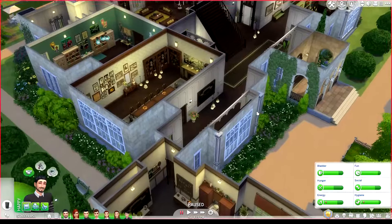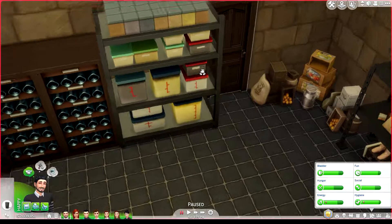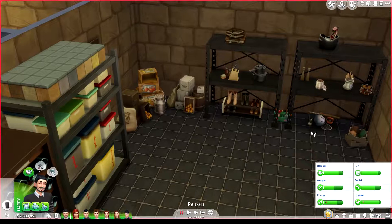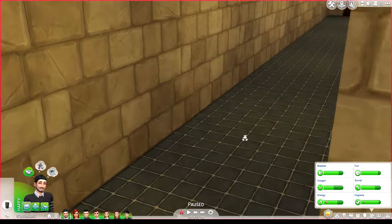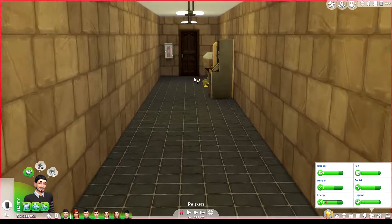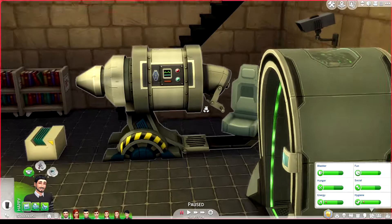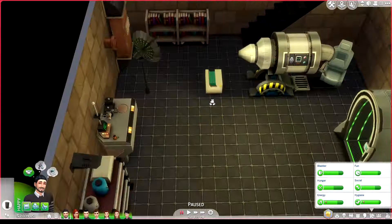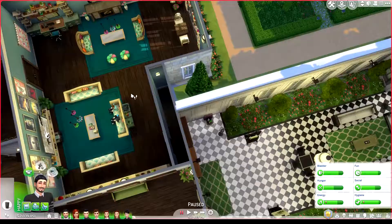I almost forgot about the basement! In the kitchen there are steps that go downstairs. You have a little storage room with wine bottles, kitchen supplies, shoes, and gardening stuff. Then there's a hallway leading to the electrical room with generators and a fire extinguisher. Further in there's a science lab — I always love creating secret labs somewhere. Steps from here come up into a living room.